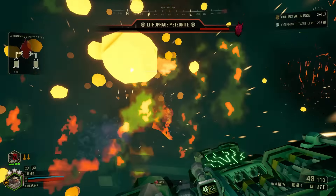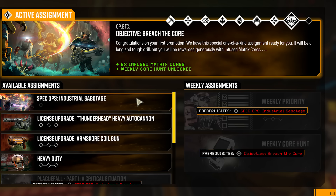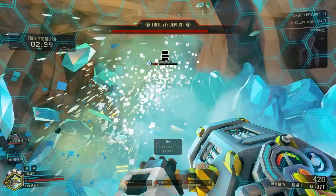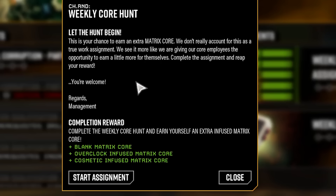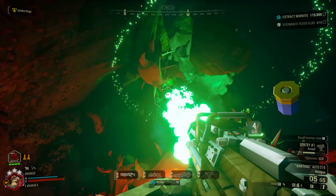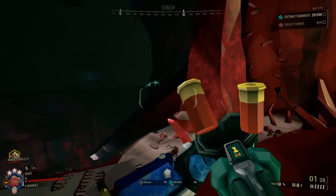First, let's talk about core hunts. When you promote one of your classes for the very first time, you will gain access to a new assignment called Breach the Core that you can complete only once. Completing missions in this assignment will reward you with matrix cores, but even more importantly, completing the entire assignment will then unlock the weekly core hunt assignment for you. This is a three mission long assignment that you can do once a week that will reward you with one blank core, one cosmetic core, and one overclock core. This is probably the best way to start getting cores if you just promoted, since you will get a lot of cores in a relatively short time.